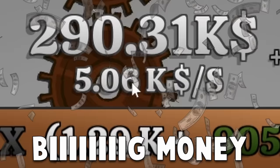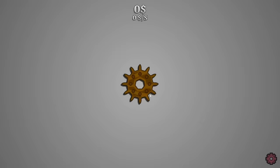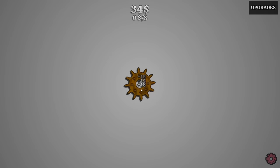This tiny gear is gonna make me some big money. Don't believe me? Well, it works like this. You just click it a bunch of times so you can get some money, and then once you have enough money, you come over here and buy some upgrades so it turns on its own.